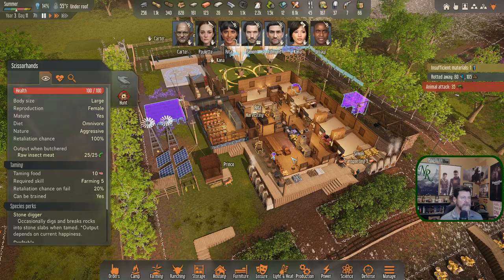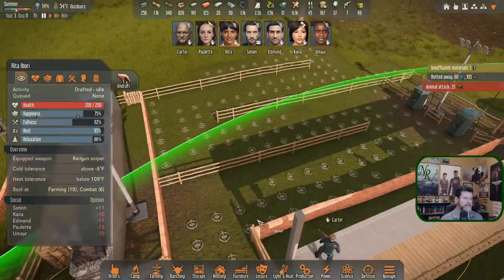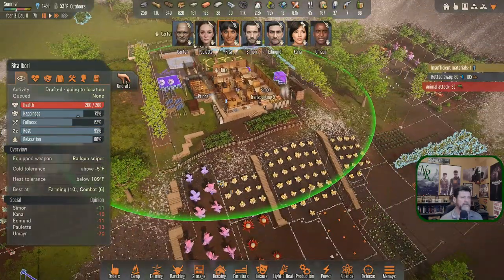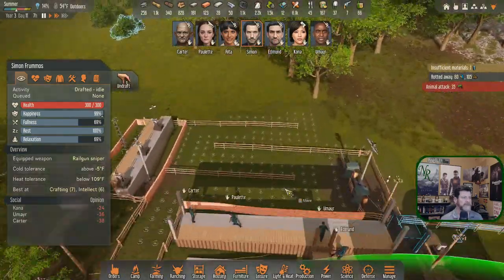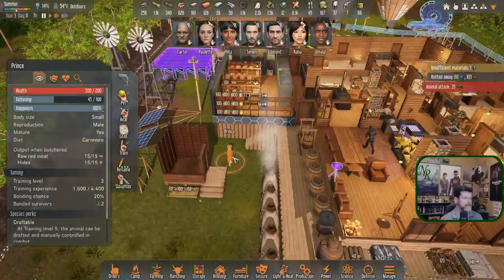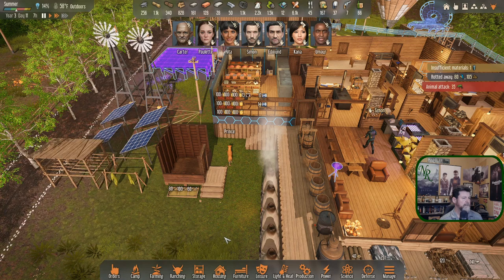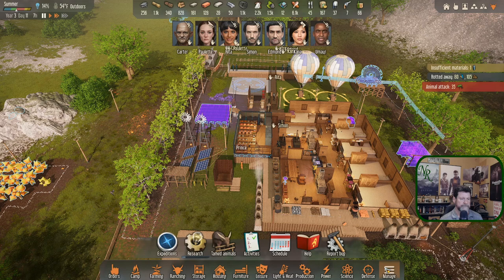Rita is done cooking and harvesting now - Rita, draft, come on in and grab space number three. Simon's up and about - Simon, draft, come on in to the center. That is everyone except for Prince. Prince is set to be trained but hasn't had any training done yet - Rita's the best one for that. Rita's activities - harvesting is always going to be ahead of training.